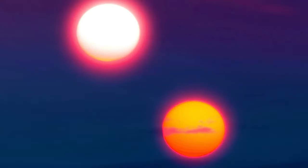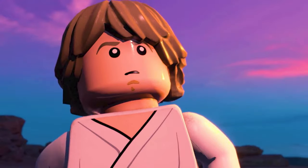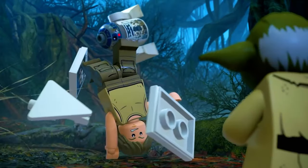Starting off we have the ESRB logo, and then we see the two suns of Tatooine. Here we have our first shot of Luke Skywalker in the game — you can see him with what looks like next-gen graphics, showing the new episode 4 Tatooine model with the shaggy hairstyle he didn't have in the original Complete Saga game. He's looking really good.